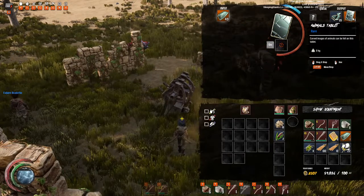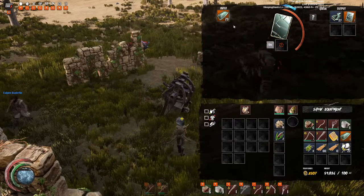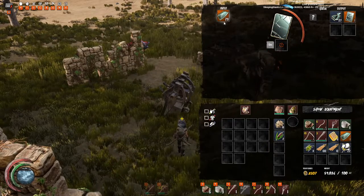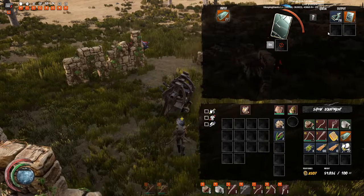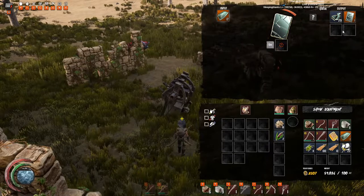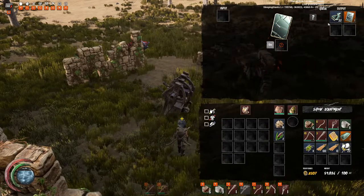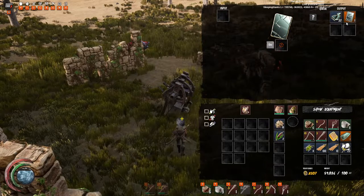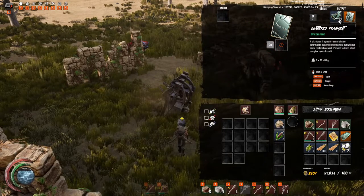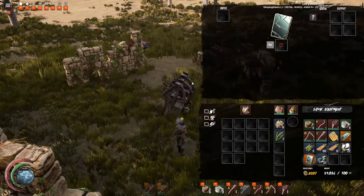There we go, we got one animal tablet. Hopefully we get another one — it'd be pretty good to get two out of a hundred. It doesn't always happen, it's based on luck. Nope, we only got one. Alright, so we got an animal tablet and 32 shatter.